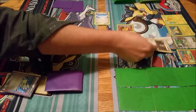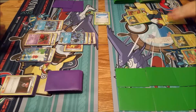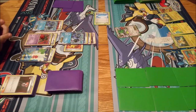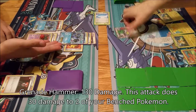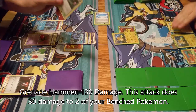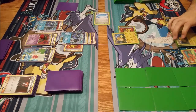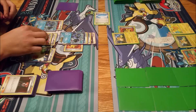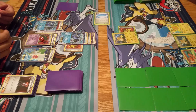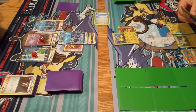And I will play a Floatstone onto Shaman. Lysander is Shaman EX. Now this is something Seismitoad decks usually don't want to do, but I'm going to use Grenade Hammer to make sure it's a knockout, leaving me with only one prize card left. I have to put 30 damage on these Pokemon here - 30 on Garbodor and 30 on Shaman.